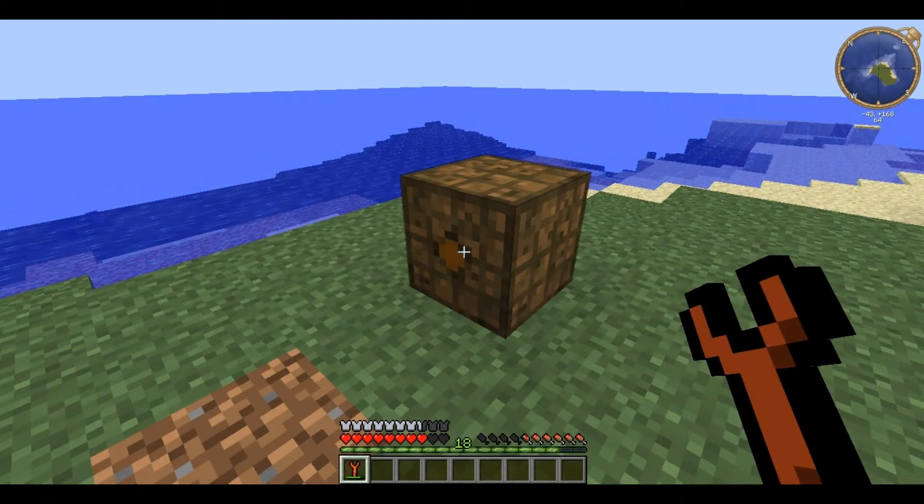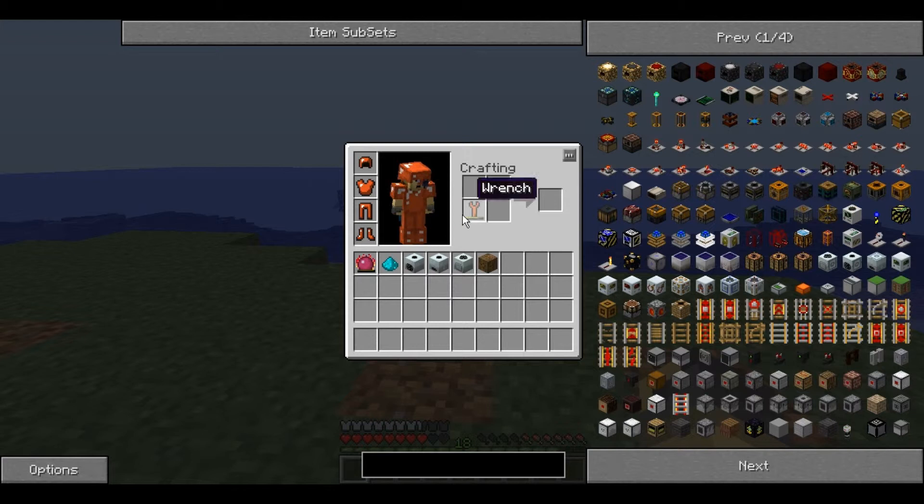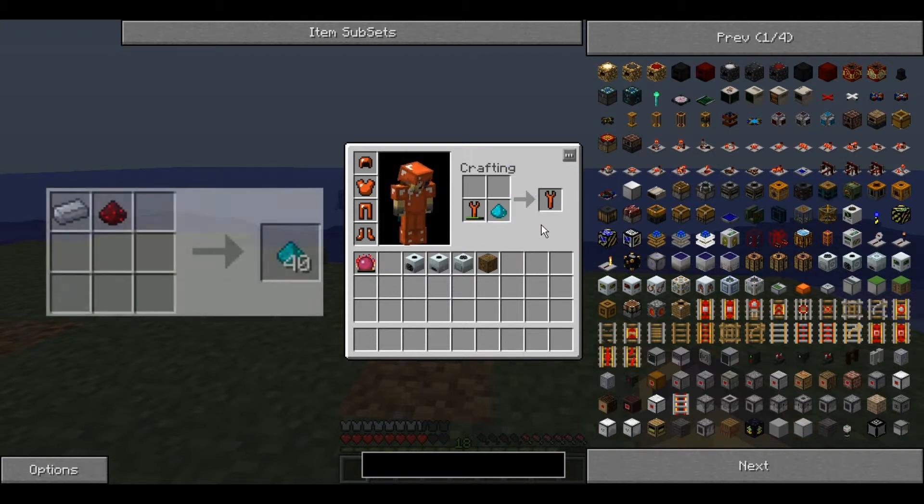However, if you right-click on the output side it dismantles it and any EU stored within is lost. The Wrench can be repaired with a single medium covalence dust to repair it fully.